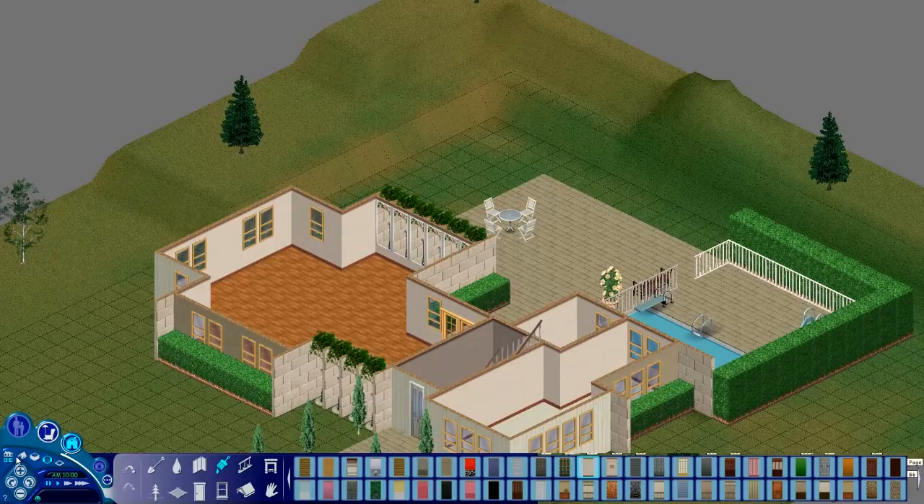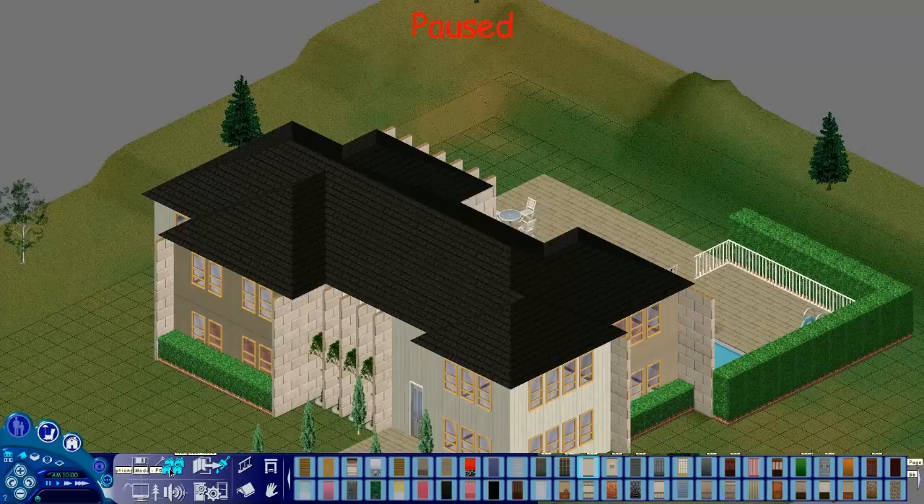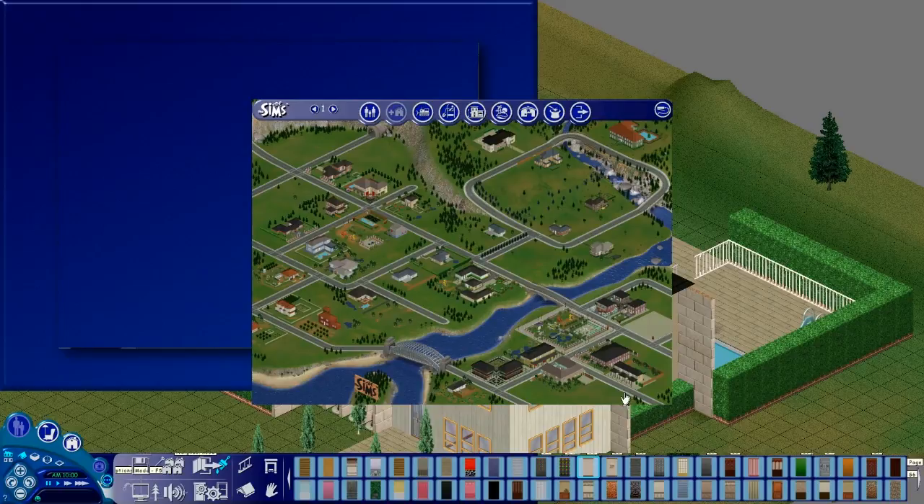We're going to leave the house how it is now and go back to the neighborhood. Look how messed up the GUI is here. It's all messed up. When we go back to the neighborhood, this is what I'm talking about - the actual game is in the center and all around it is glitched out. That's what happens on modern computers, but it doesn't really matter.